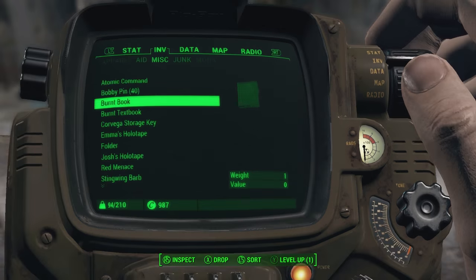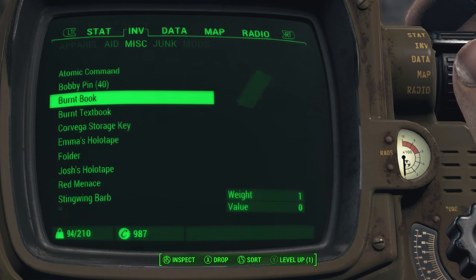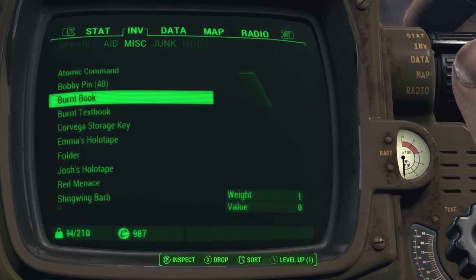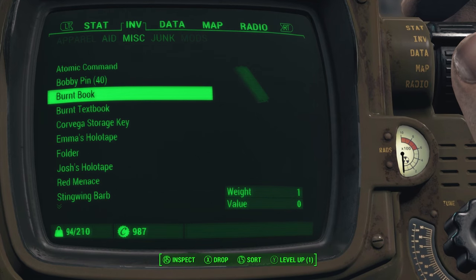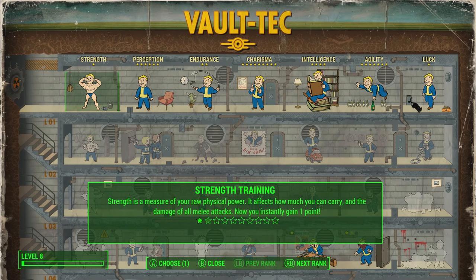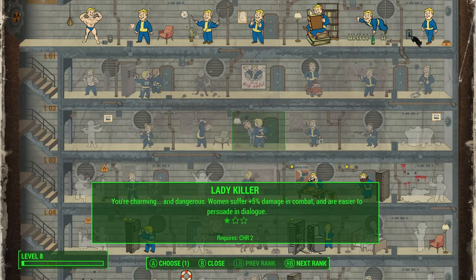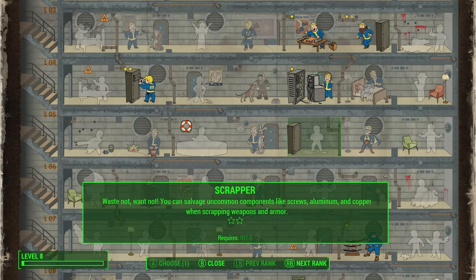I also zoomed back into the Pip-Boy, because for some odd reason it had zoomed out - so that's fixed. Now I do have a Level Up, and I've been trying to decide exactly what I wanted to do with it. Some of you guys have recommended some perks. There's some people that said I should really take Scrapper. Someone else had recommended that I take the Rifleman, because it allows your rifles to do 20% more damage. The problem with Scrapper - and I'm not opposed to getting Scrapper - is I'm gonna have to put another point into Intelligence before I can get to Scrapper. Not a bad idea.